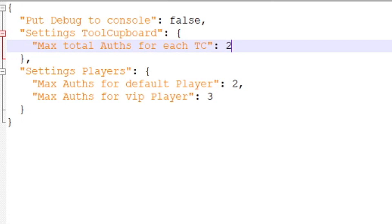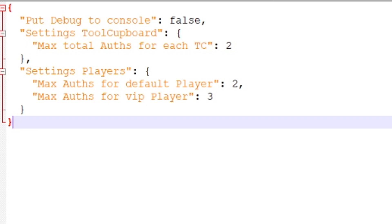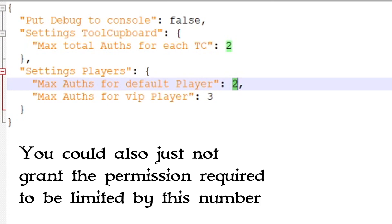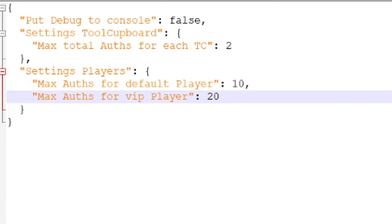If you're running a solo server you'd set this to one; duo server, set it to two, and so forth. The next section below is the number of TCs that one individual player can own around your map. This is a bonus feature — it doesn't necessarily matter in a solo/duo/trio situation — but if you wanted to limit the number of bases each player could have, you can use it. For example, if you wanted one player authorized on a maximum of two TCs across the map you'd leave it at the default of two. If you're running a VIP program, VIPs can have a different number from regular players.